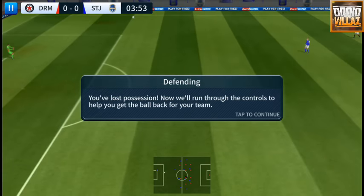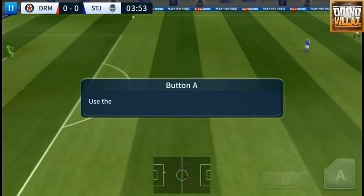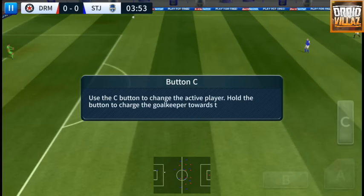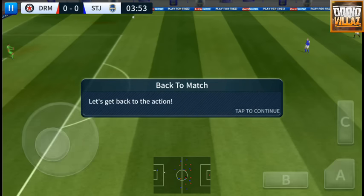Now we'll run through the defensive controls. Use the B button to pressure the ball. Use the A button to tackle. Use the C button to change the active player. Hold the button for a standing tackle. Let's get back to the action.